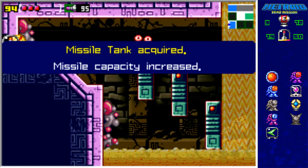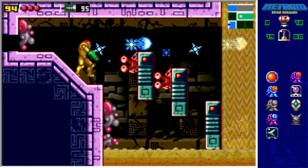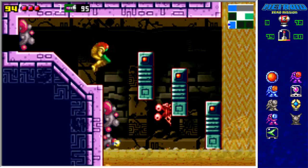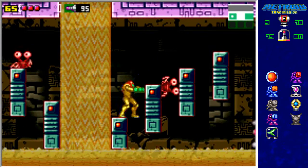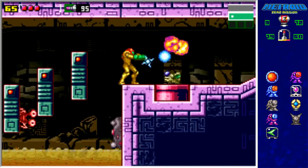Hey, a missile tank! Awesome. I think I could have gotten the Varia Suit by now with just the Power Grip — I just realized that. So I might go up and do that now.